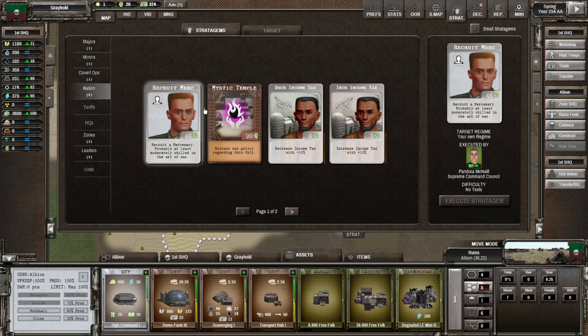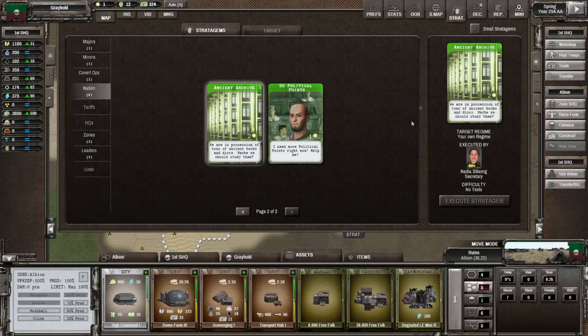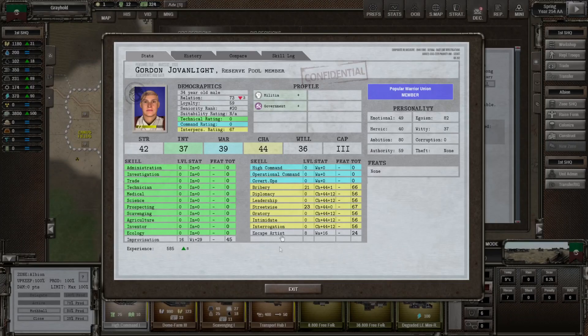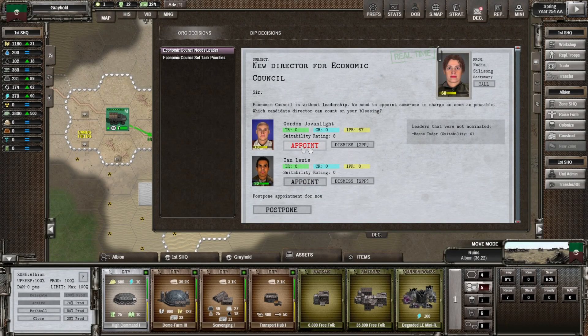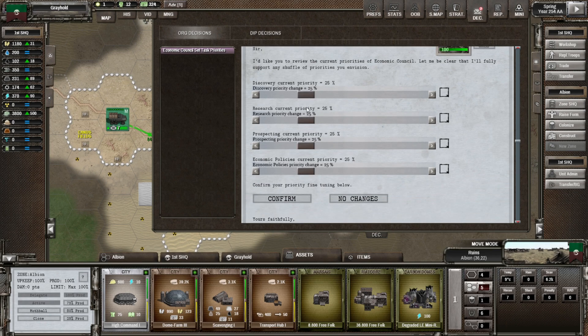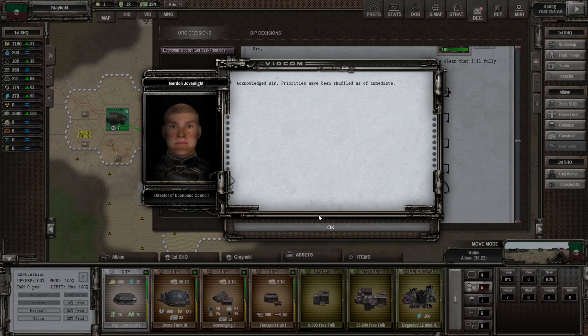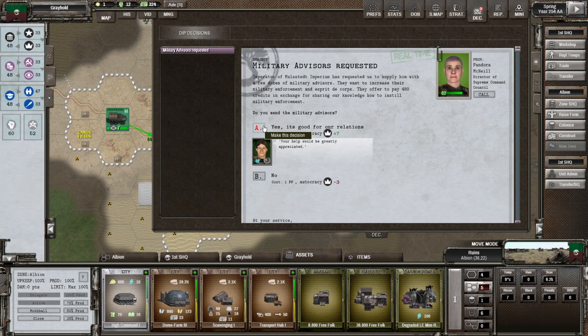Before we do that, let's recruit a couple of geniuses. This guy — capacity 3. Going for the guy who's got good interpersonal relations project. Leave that as a project — that's why the economic council is so important to begin with: it gives you the prospecting as well. It really is a default choice unless you're being assaulted by raiders on all sides. Imperium is set as a quest to be supplying a few — doesn't manage advisors. Yeah, for that much money — copy that.